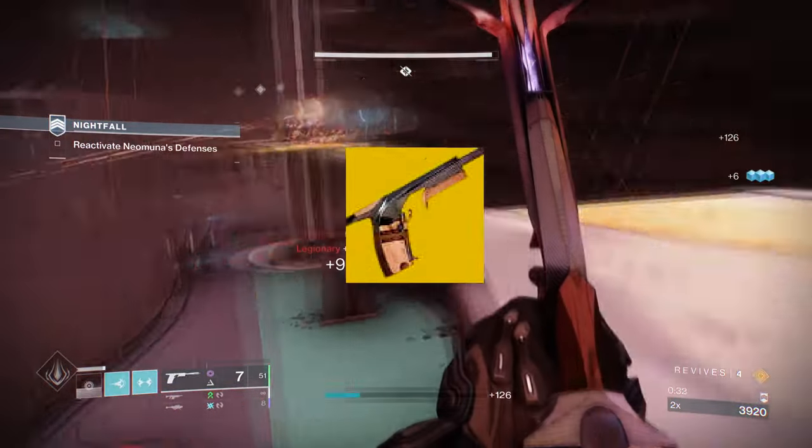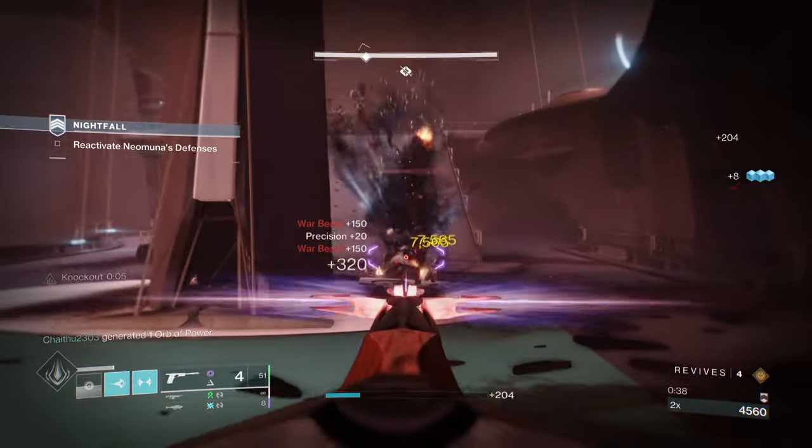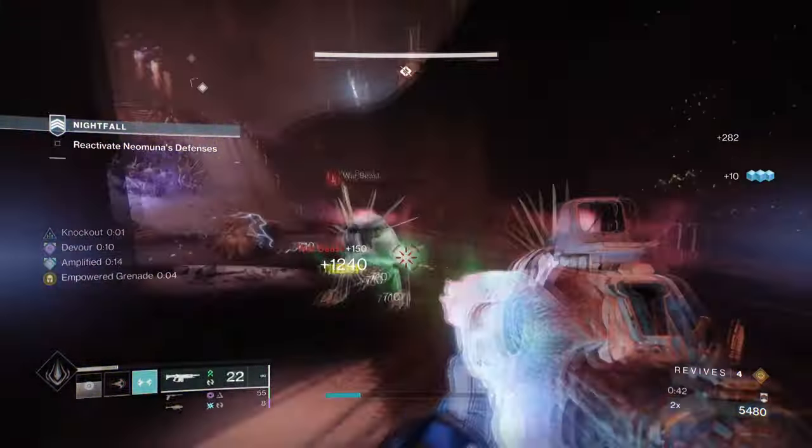With this weapon's perk, it will not only grant easy healing with the consistent arc source we have, but will also grant grenade regen upon kills, which will feed back into Heart of Inmost Light's effect and so forth.